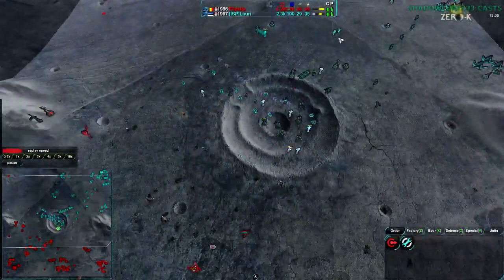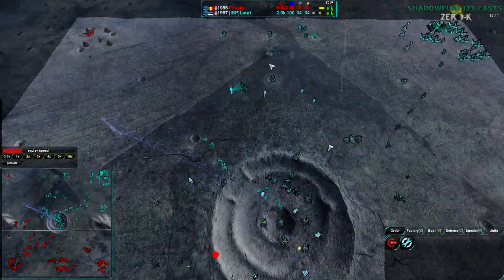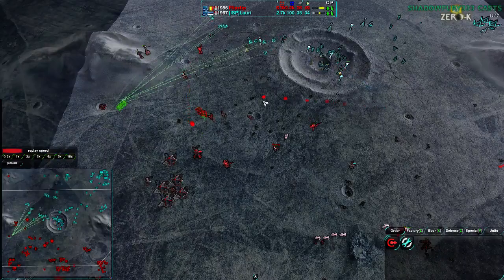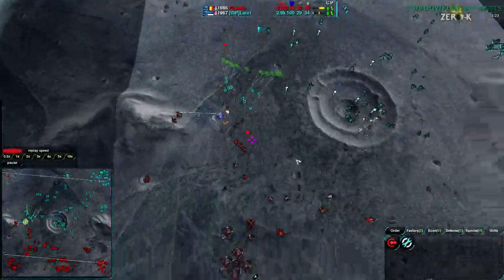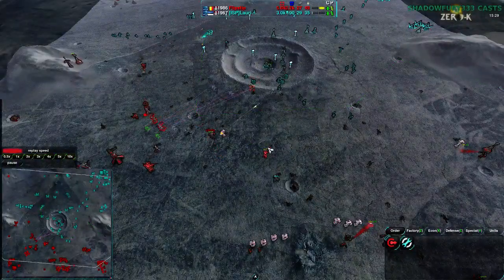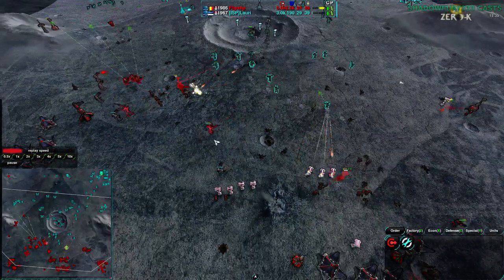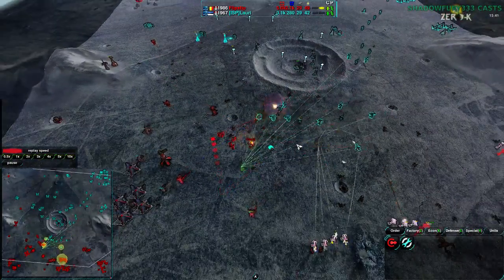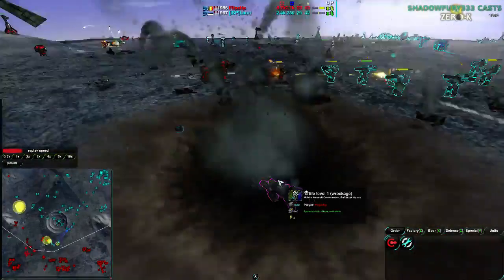Lowry is still doing okay — he has reclaim to work with, has freed up the northwest, and taken the north side. He could come back if he pushes for it. But Flipstep uses his units well — one Sharpshooter goes down though, which he didn't need to lose. Roccos come into position to find the second Sharpshooter, but Flipstep moves it back. The Defenders do get rid of a lot of Roccos and Glaives — but then Flipstep's commander goes down, which is a big blow.